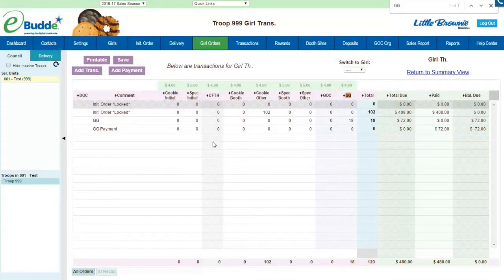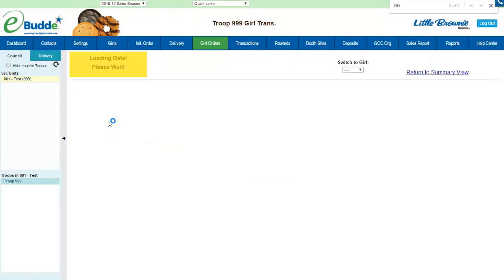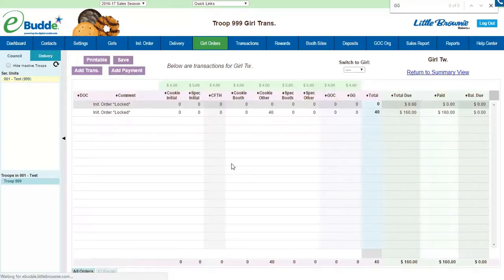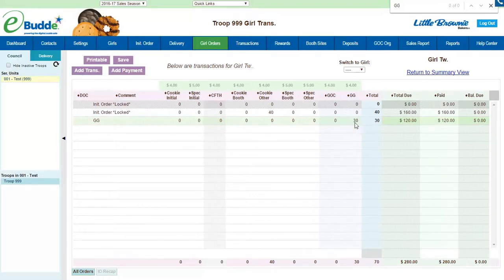We'll do our last Goal Getter just to wrap it up — Girl 2 — add that final GG transaction all the way on the end in the Goal Getter column. If they do hit that 30-box mark, putting in 30 will automatically trigger that they earned the Goal Getter Diva patch. They do need to have 30 in this column to actually earn the Goal Getter Diva patch.